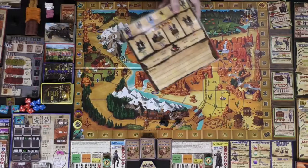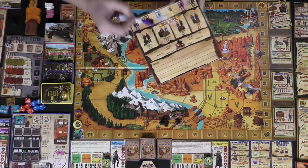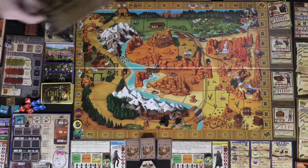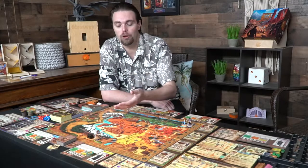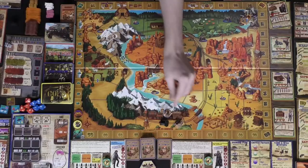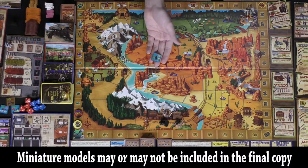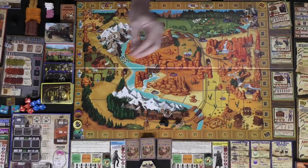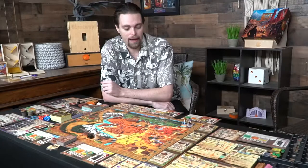Bandits have a dry-erase board card that lets them work together cooperatively as they attempt to steal from the pioneers. Working as a pioneer, you play by yourself — you get a character, some starting money, and can move around the board to certain locations. You also choose a job and receive one of the free starting items: a pan, a rope, or maybe an axe to mine gold.